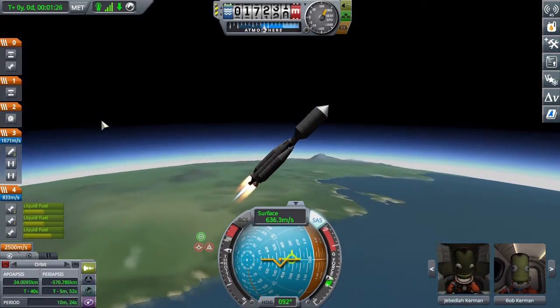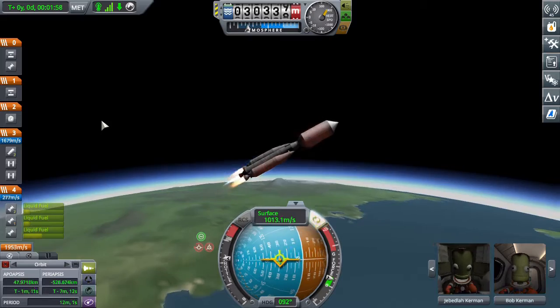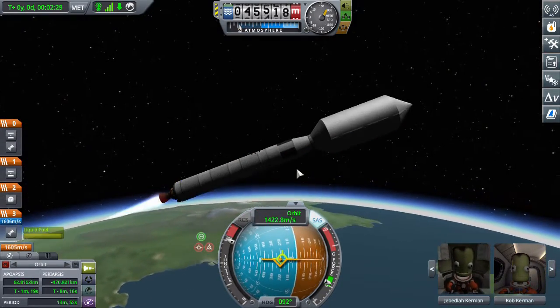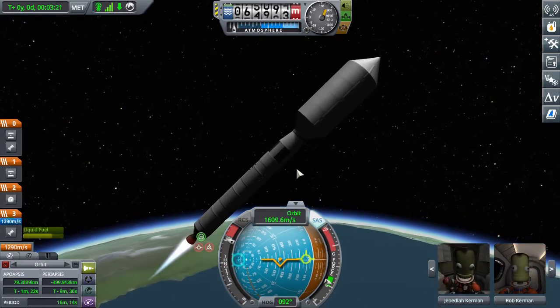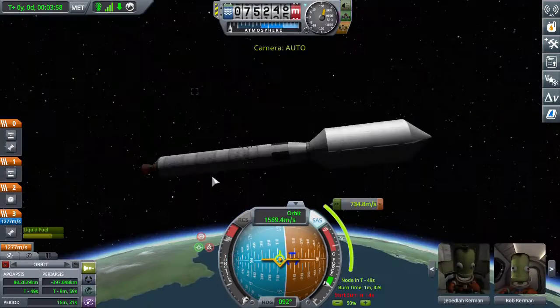This rocket is a space station, I think. We got a contract to build a space station around the Mun, and that's what I'm doing. The rocket was a Skipper as the main central thing, with four Mainsails around it.